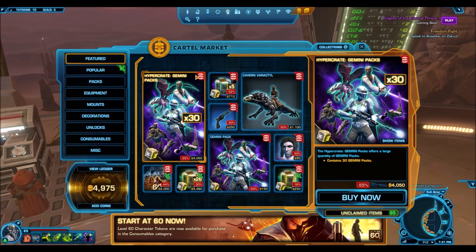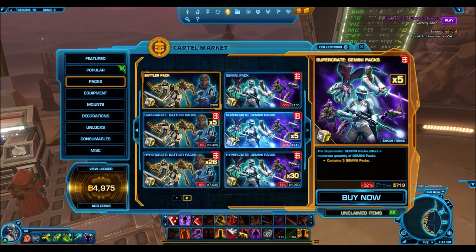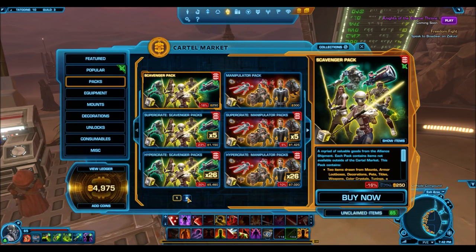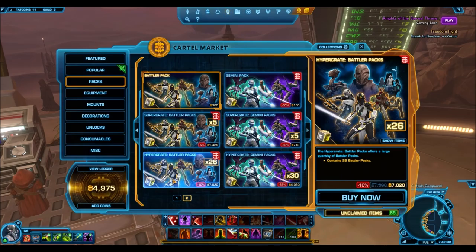The reason I'm actually excited about the Gemini blowout sale is because it indicates the rest of these packs will eventually go on blowout sale before being removed. I thought that was just for the alliance packs, but it seems like a new system BioWare is adopting. The Battler packs are a very amazing cartel pack to open, and if that goes on blowout sale — it currently costs 7,020 cartel coins, so 55% off would be roughly 3,100 to 3,200 cartel coins — that's a very good price for a Hypercrate.